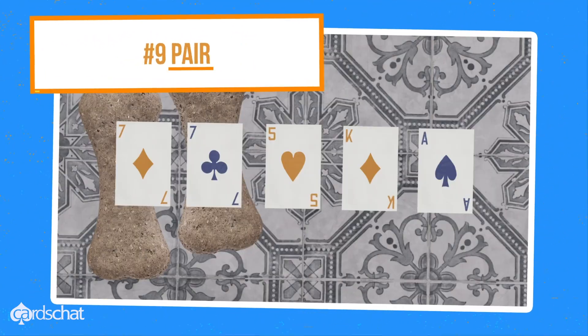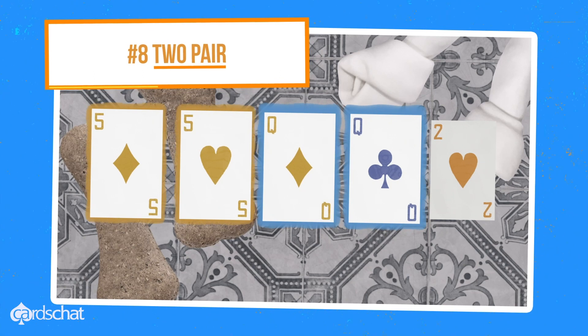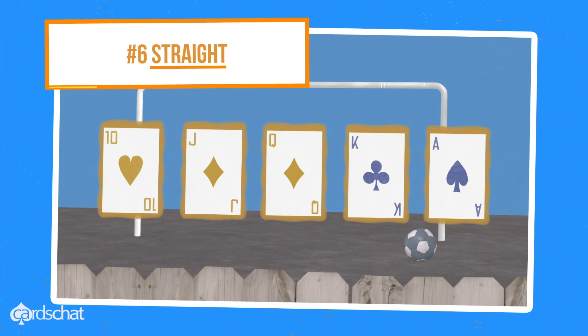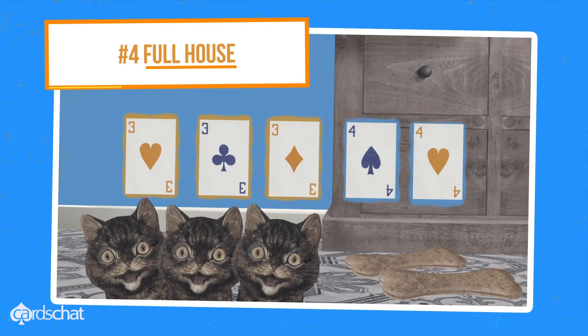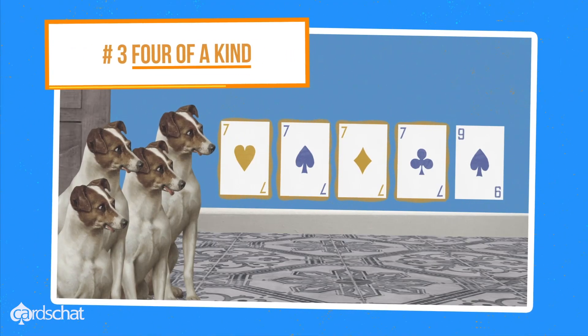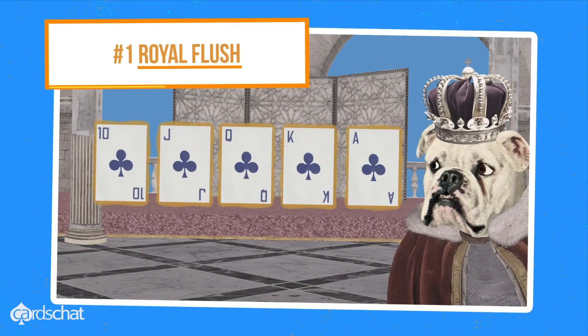High card. Pair. Two pair. Three of a kind. Straight. Flush. Full house. Four of a kind. Straight flush. Royal flush.